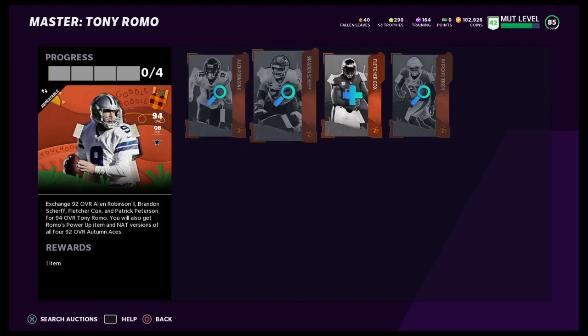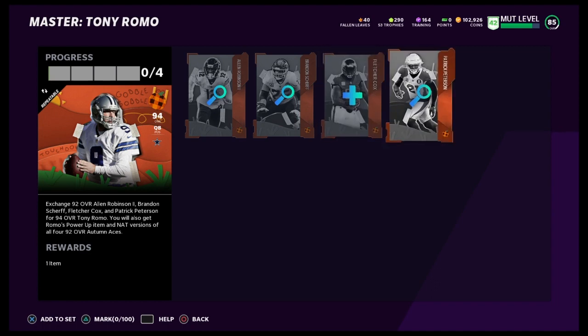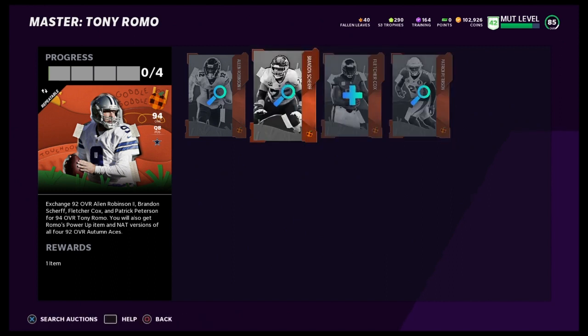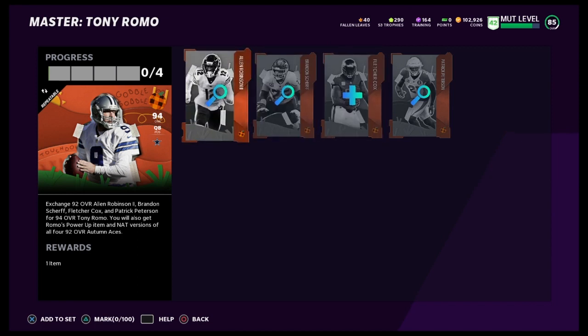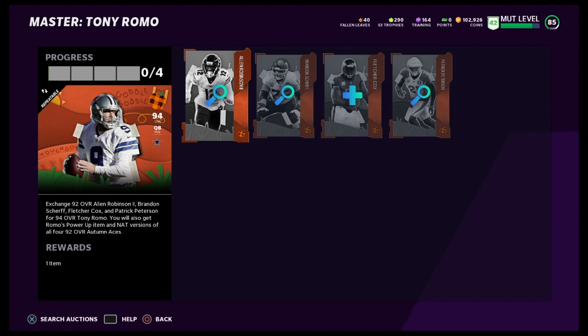You have to get all the Autumn Aces, which are Alan Robinson, Brandon Sheriff, Fletcher Cox — who I ended up picking — and Patrick Peterson. You have to put them all in the sets. You won't lose anybody; you'll get them back as NATs. But they're already NATs anyway, so you're not really losing either way. And from there you end up getting the 94 overall Tony Romo.